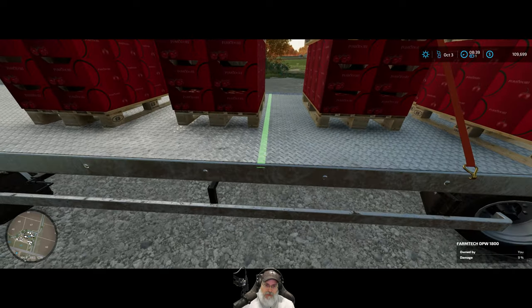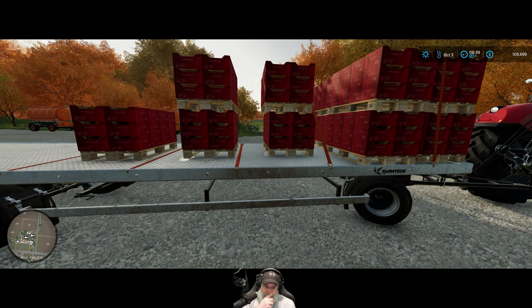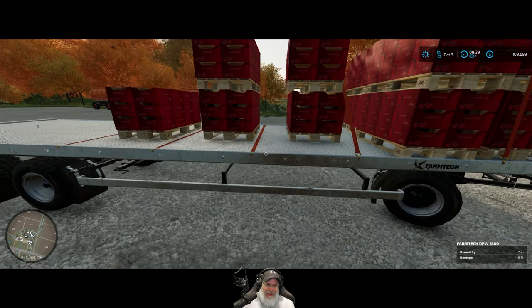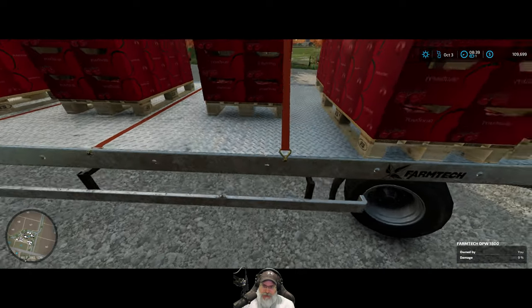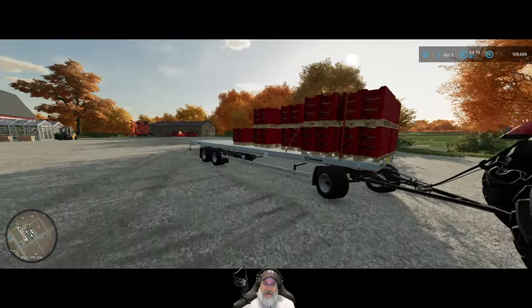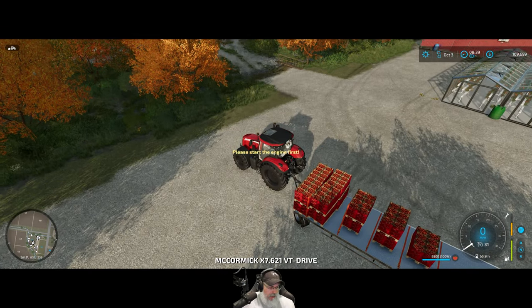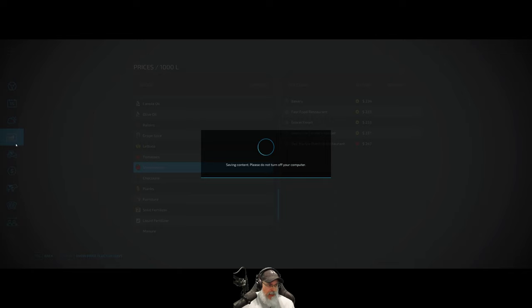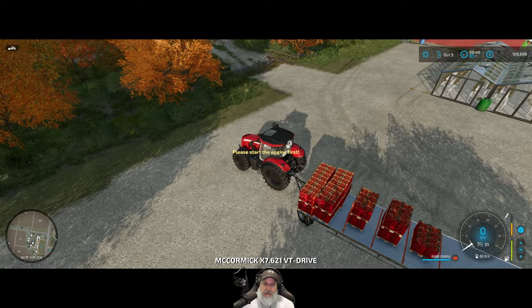Got the straps hooked up — it'd be nice if there were little markers on the trailer to show where the straps are, but it's not consistent. Even though it visibly doesn't look strapped down, once you strap it it secures everything. In the menu, tomatoes are showing $493 — Johnson's and the grocery mart are giving the same exact price. The grocery mart is much closer so let's deliver to them.